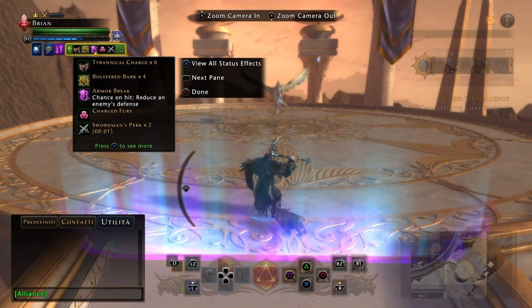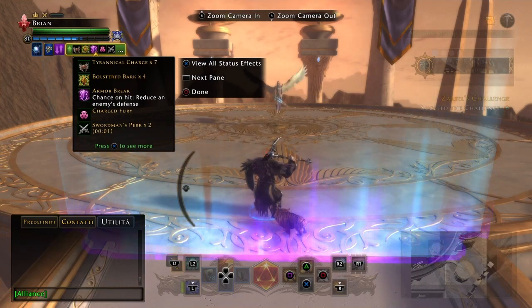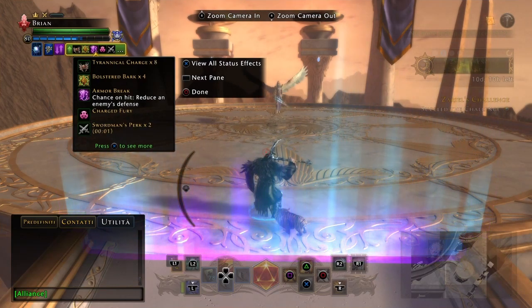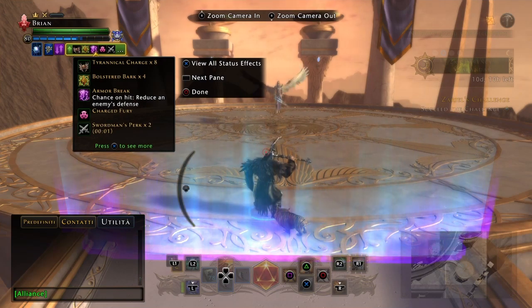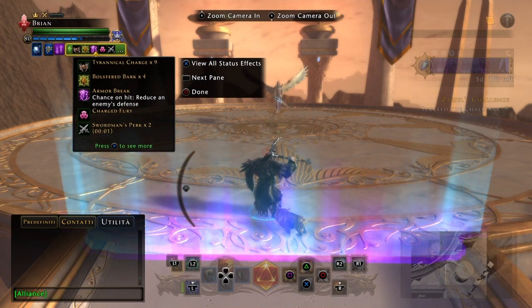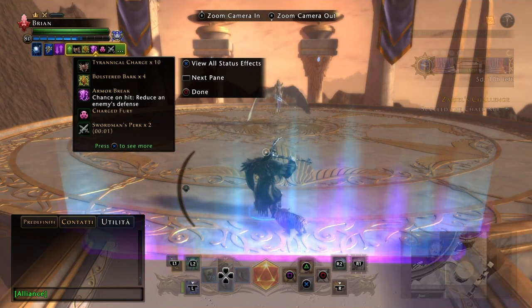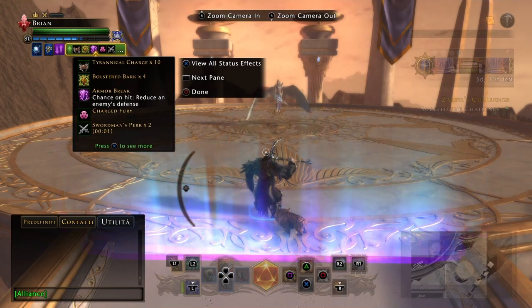But Tyrant could've been really good because they have 10 stacks. You get the first stack immediately when you enter combat, and then you get 1 stack every 5 seconds. Each stack is 1% outgoing damage, outgoing healing, and damage mitigation. Meaning that at 10 stacks, you get 10% damage, 10% outgoing healing, and 10% damage reduction.